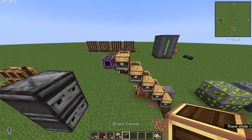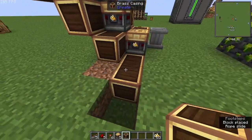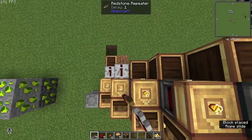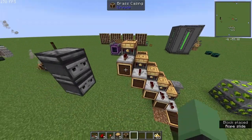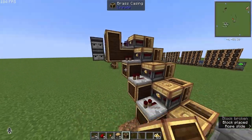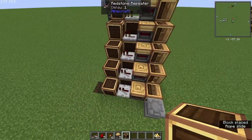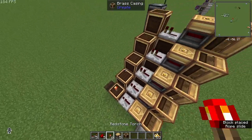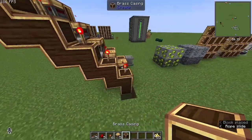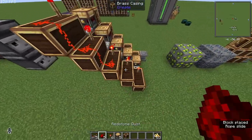What you want to do is get a block underneath like this, then place a repeater going away. You then want to put a block in front of the repeater, put your redstone torches down on the bottom, then extend it by one more and connect it up with the redstone.